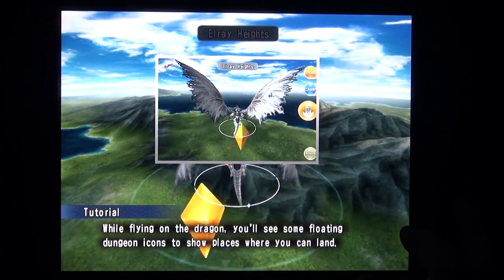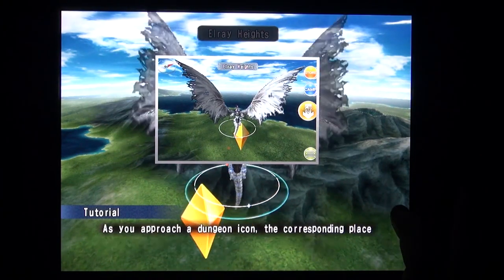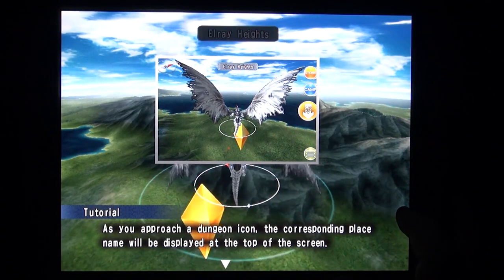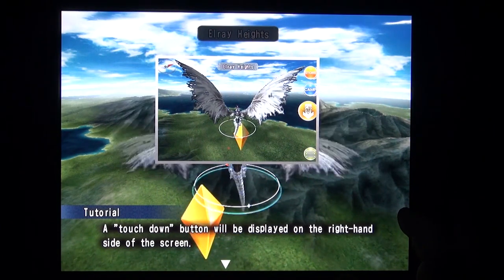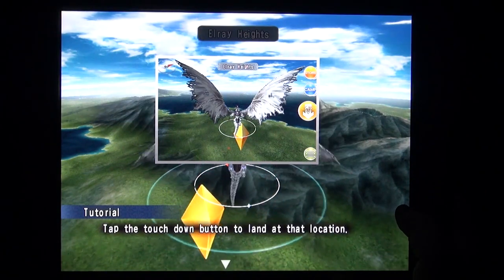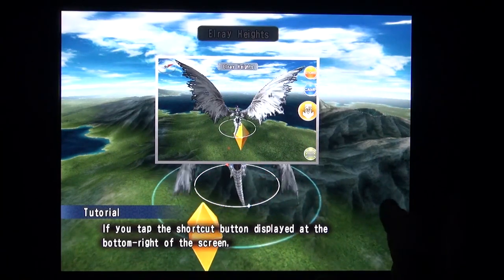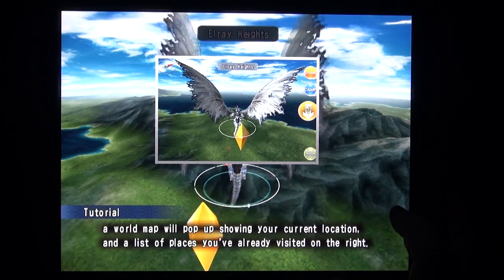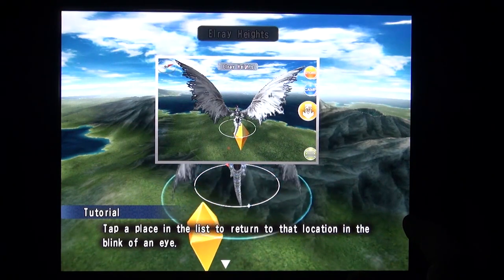Touching down. While flying on the dragon, you'll see some floating dungeon icons to show places where you can land. As you approach a dungeon icon, the corresponding place name will be displayed at the top of the screen. A touchdown button will be displayed on the right-hand side of the screen. Tap the touchdown button to land at that location. If you tap the shortcut button displayed at the bottom right of the screen, your world map will pop up showing your current location and the list of places you've already visited on the right.